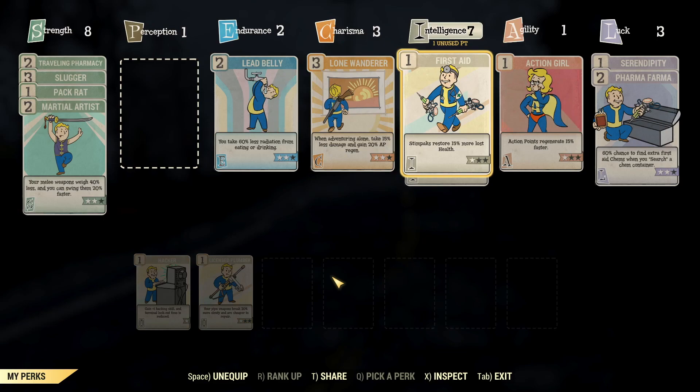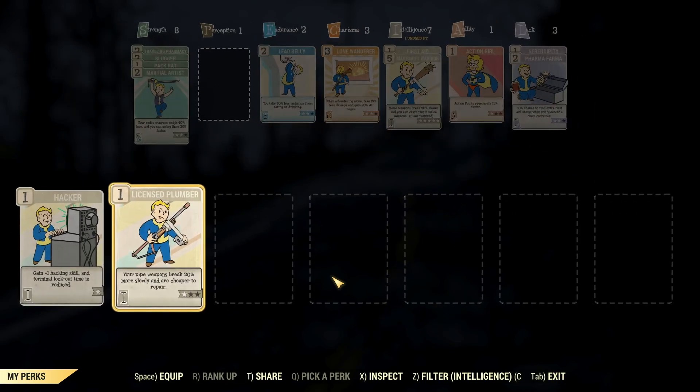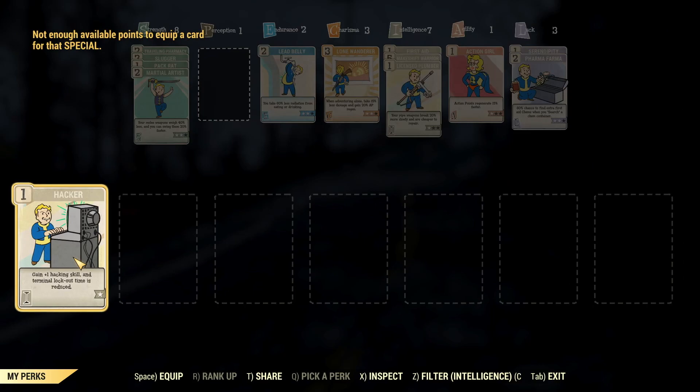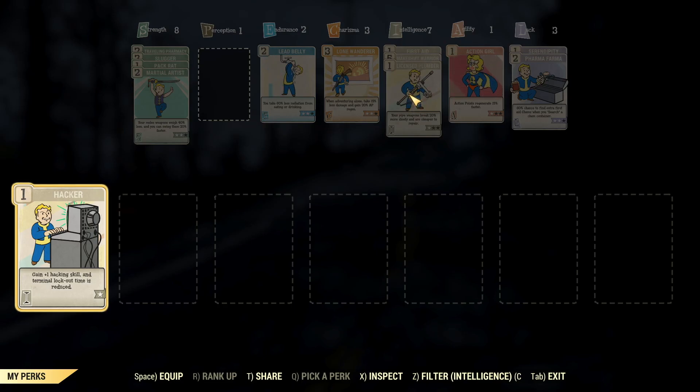If you play Fallout 76, your character and perk cards are likely specced for damage. How many of you have had to move around your perk cards just because you want to craft something? Or perhaps you're traveling through the wasteland and you come across a terminal, but you don't have enough special points to assign those perk cards because they're all used up by other perk cards. It's super annoying to constantly have to switch perk cards every time I want to hack a terminal, pick a lock, or craft.